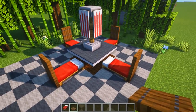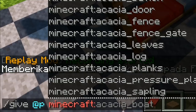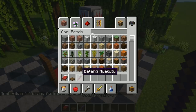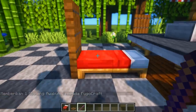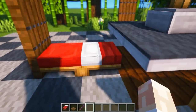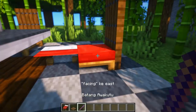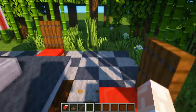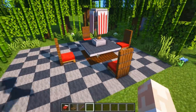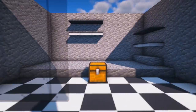Kemudian munculkan debug stick terlebih dahulu dengan mengetik slash give @p minecraft:debug_stick. Dengan debug stick ini kita bisa membuat kasurnya terbelah menjadi dua, atau kita bisa menghilangkan salah satu darinya. Caranya, jongkok atau shift lalu klik kanan ke arah kasur tersebut, dan arahkan kasur menjadi dua arah. Hancurkan kasur yang ada putih-putihnya atau yang ada bantalnya. Dan jadilah dekorasi yang unik seperti ini.